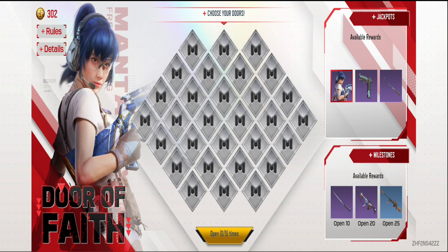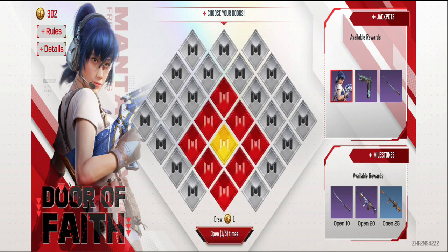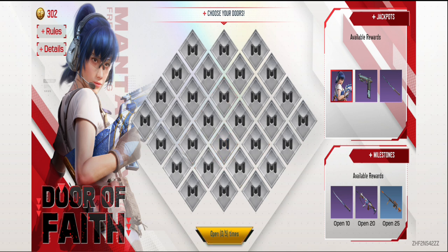You can only select adjacent doors that you've already chosen or doors that have been opened. With each door you open, your CP will increase. If you manage to open 30 doors, you're guaranteed to win all three jackpot items.